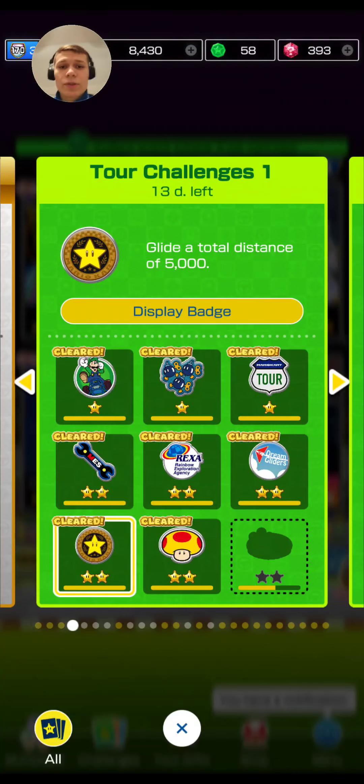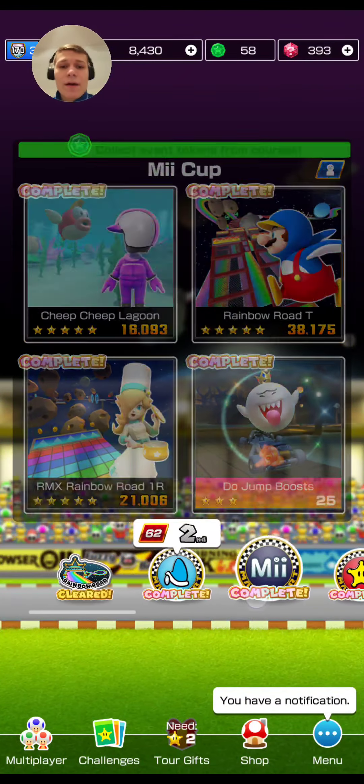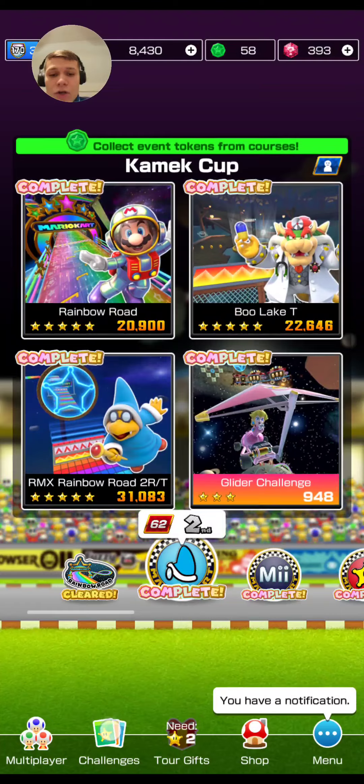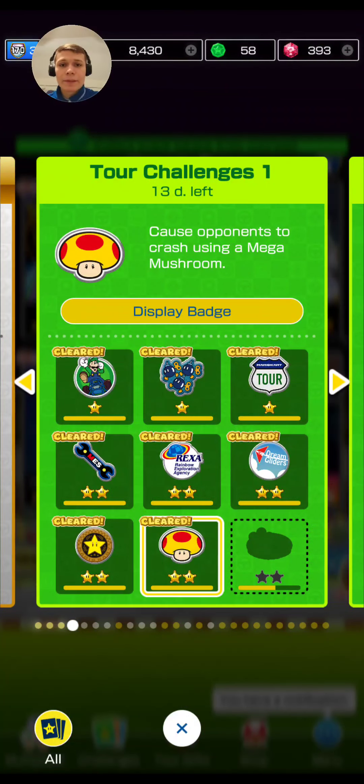The next challenge is to glide a total distance of 50. I already showed you a couple of gliding courses, but if you want to complete it very easily, you can do the glider challenge course because it has a long glide section — you can get 900 distance just from playing it once.